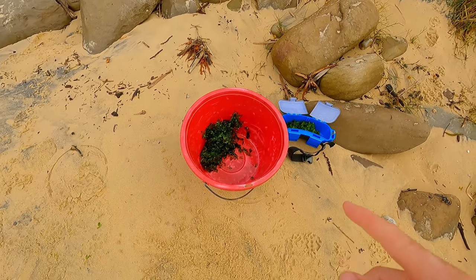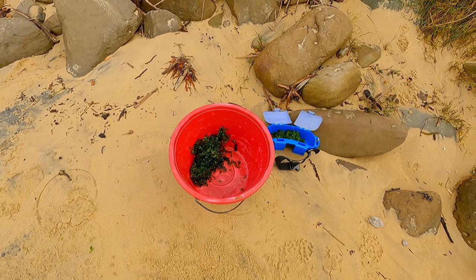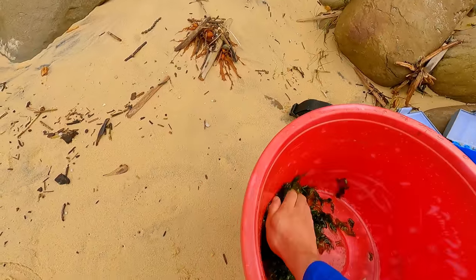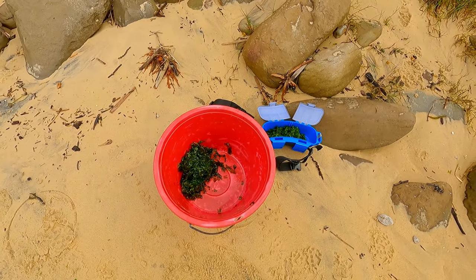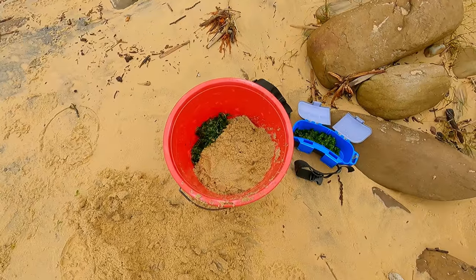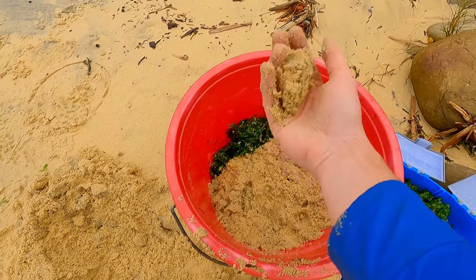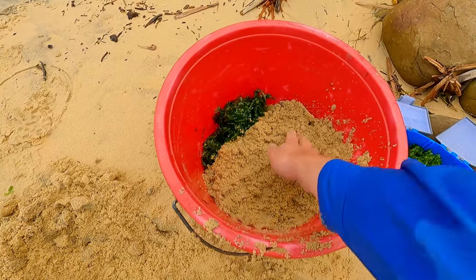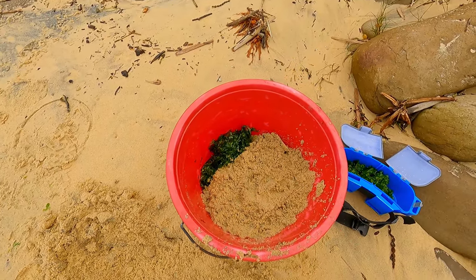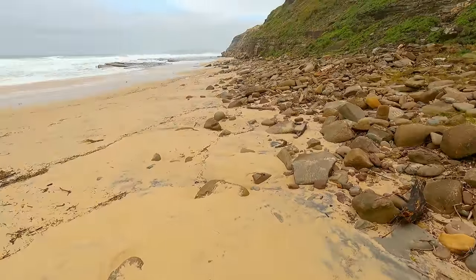Now we just need some sand for the burly mix. I like to go about five or six times the amount of cabbage you've got - so it's going to be about nearly half a bucket of sand. You want to make sure it's not completely wet sand; this stuff's a little bit damp but dry sand is best, because then you can just add the right amount of water to get the right consistency, which I'll show you shortly.